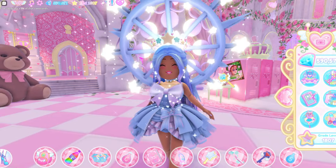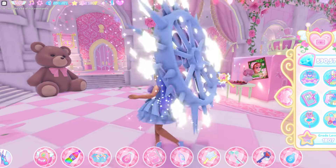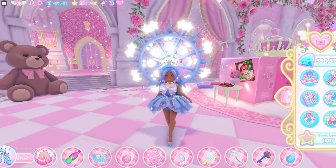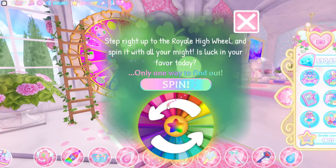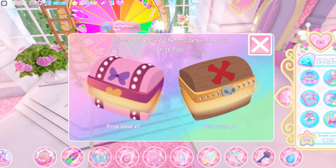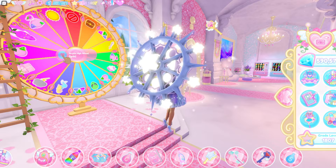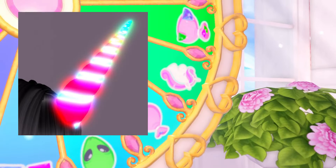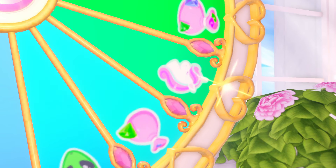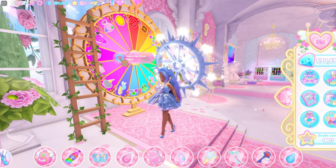The next badge you can get is called Always I Wanna Be With You. This is a very rare badge that you can get from the whale. How you can get it is by spinning wave one. If you land on the unicorn, you can actually have a chance at getting the unicorn horn. If you get the unicorn horn, you get this badge. This is honestly very, very rare — I've never actually gotten it.